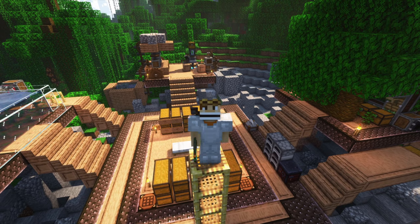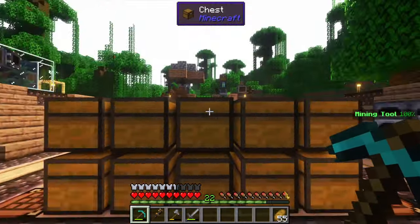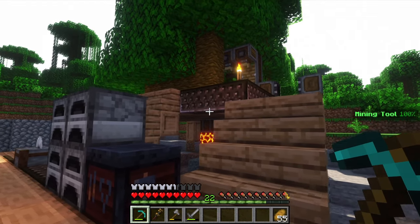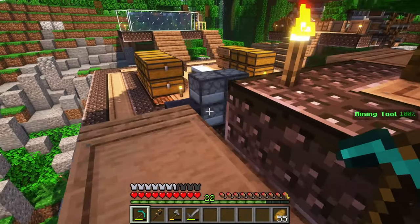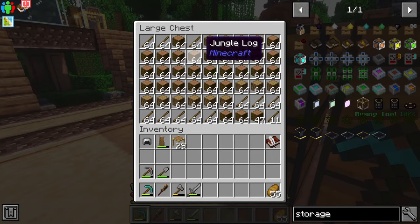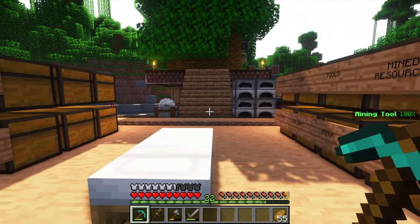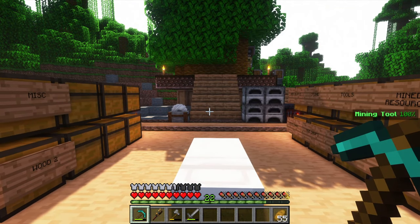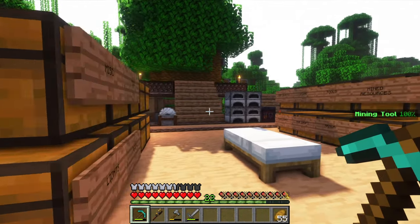We're starting this episode standing above the launch pad that we built in the last episode. If you guys missed episode 2, the playlist to this series is linked down in the description. I highly recommend you go watch the previous episodes to get all caught up. The first update is I actually turned off my wood farm because we now have two double chests full of wood. I've got wood completely filling up two chests, and since I don't really have a way of doing bulk storage right now, I just turned it off. We're probably going to be turning it back on in this episode.